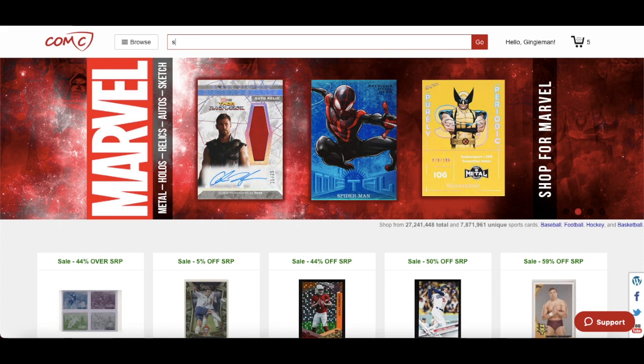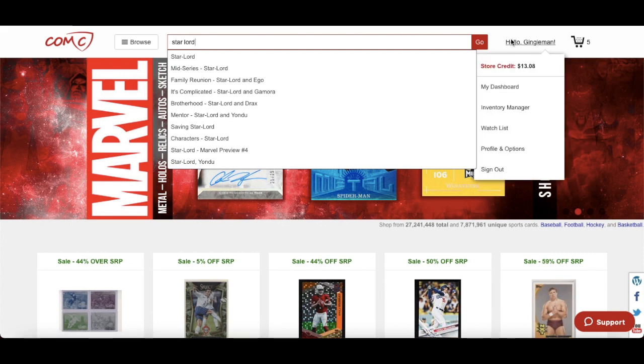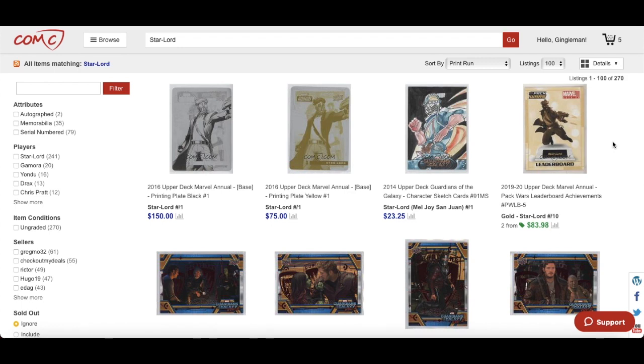Let's take Star Lord as an example. First tip: always sign in. I have $13 credit on my account, and I want to see what I can get for $13 that's going to be worth investing in or adding to my PC. I've typed in Star Lord, and I'm sorting by print run.